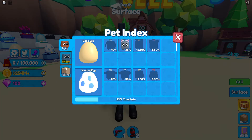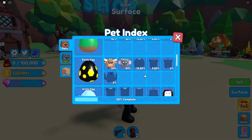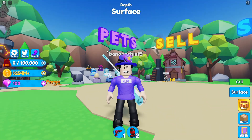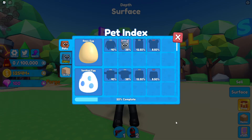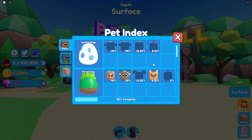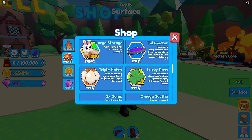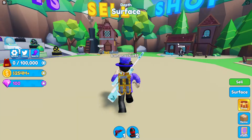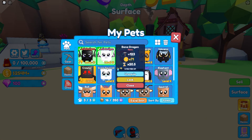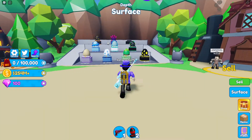Today we have the pet index — we got a ton of eggs I can purchase. We're going to be completing a good amount of our index. I heard you can get index rewards; we're at 22% complete and I think when you get to 100% you get everything. We also need to get the secret pet. We are not buying any game passes. My best pet right now is a rare shiny bone dragon, level 10.